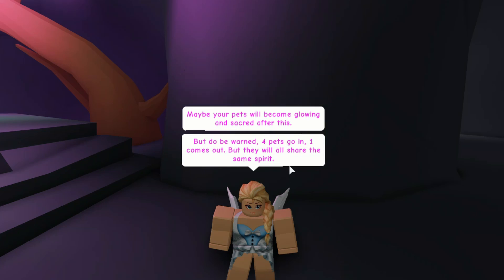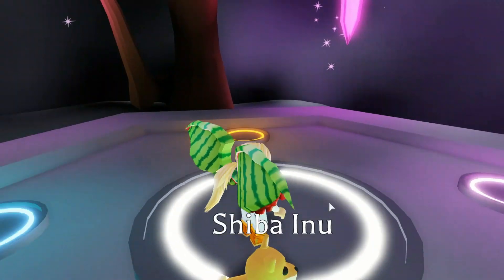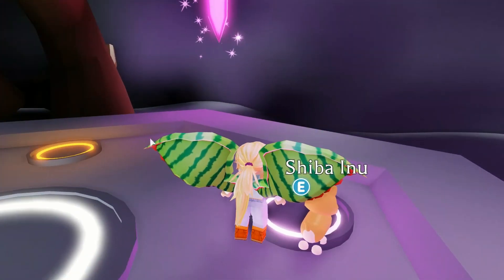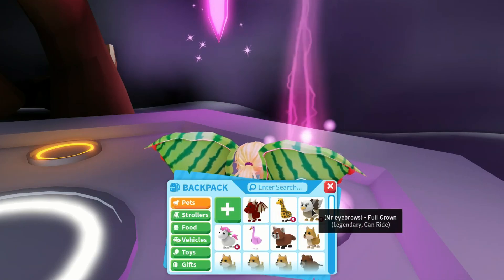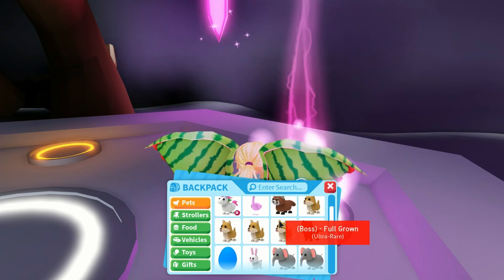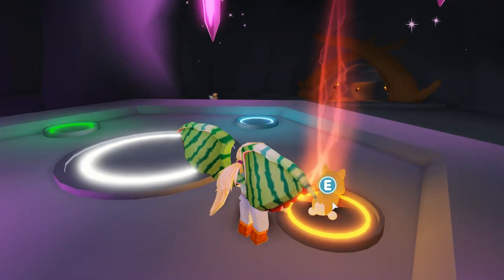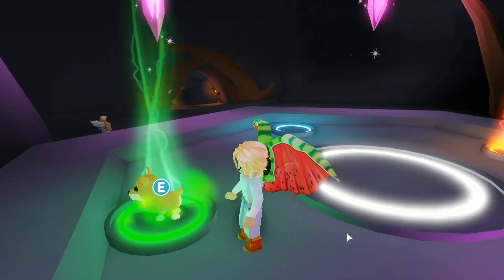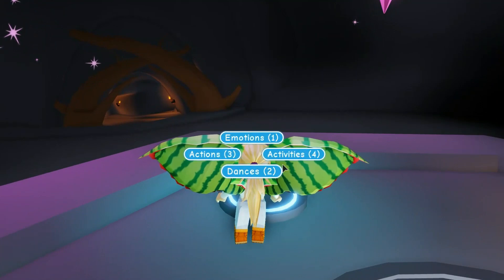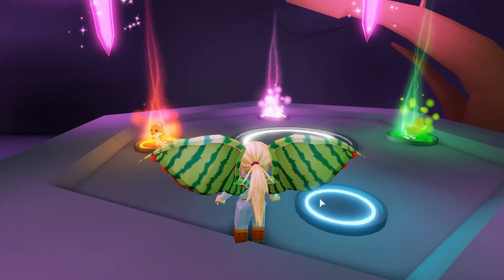Okay so I need four pets and only one will come out but they will share the same spirit. We will start off with the pink because that's at the back. You get to go in the pink. Let's go down another one. That one is full grown. You go there. Finally we got the last one. Let's just look and it's down.